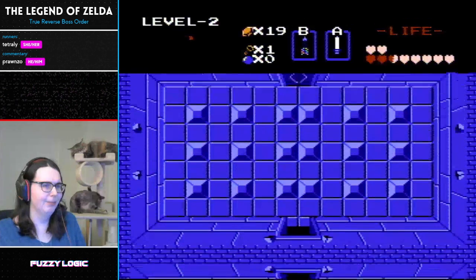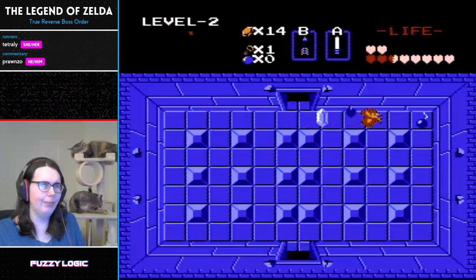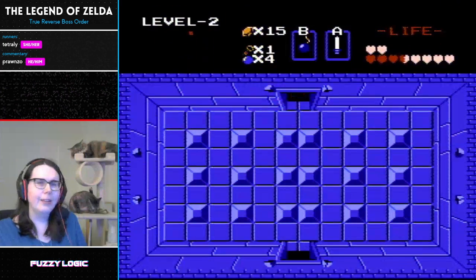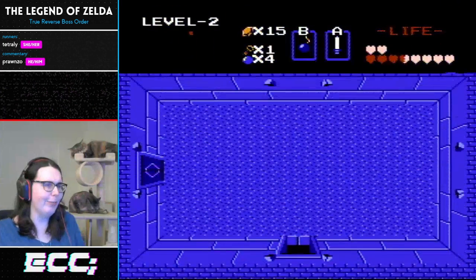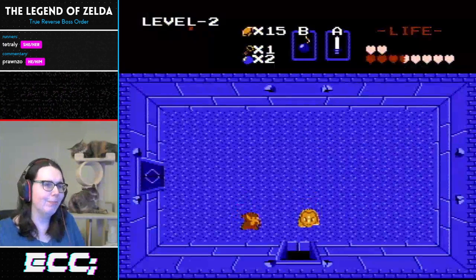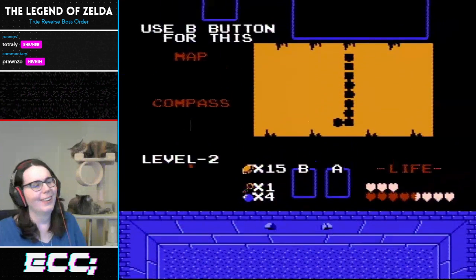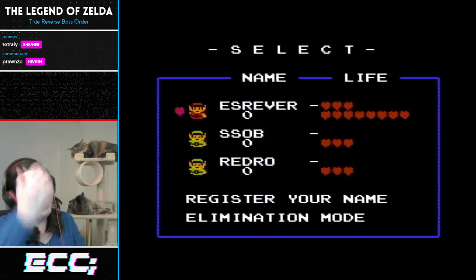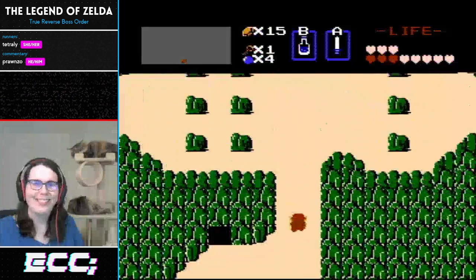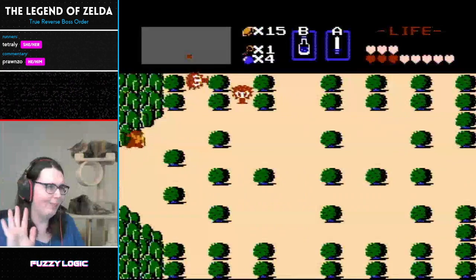Speaking of troll bosses, we have one in this level that never trolls either — never ever. Being able to one-shot these Keese is awesome. You have a troll Dodongo emote in your chat, don't you? The Dodongo! I was scared for a second, Tetreli, I'm not gonna lie. Two bombs for those first two. He's called troll Dodongo for a reason. Marathon luck, but crisis averted.